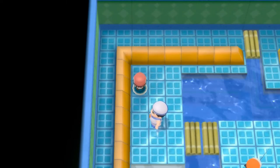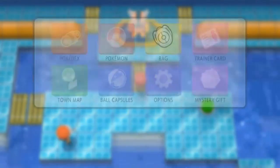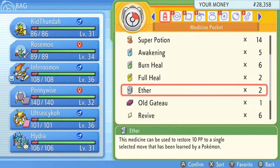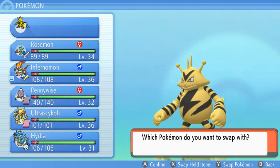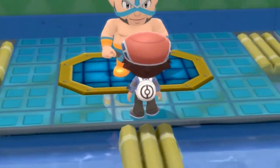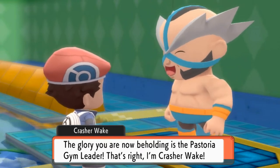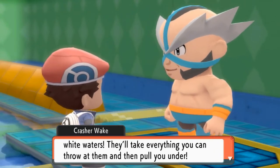Let's press this button and get passage to Crasher Wake. One more thing — let's use the last Selected Move slot and assign Giga Drain. The smart Pokemon to go with is Rosemon in case he has a Ground type. Here it is, our fourth gym battle! Crasher Wake declares: 'My Pokemon were toughened up by stormy white waters — they'll take everything you throw at them and pull them under. Victory will be ours!' Look at this buff Crasher Wake ready to wrestle!